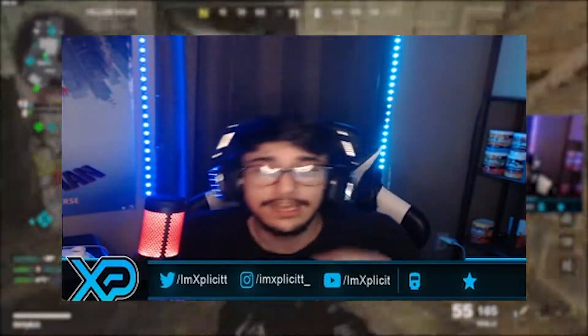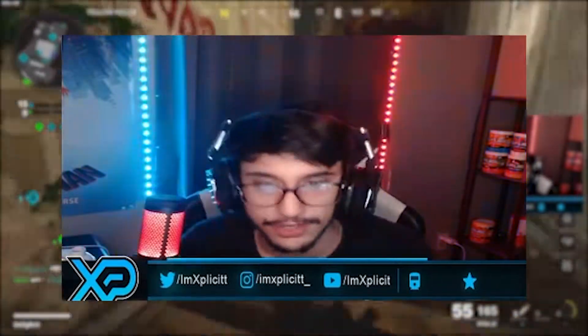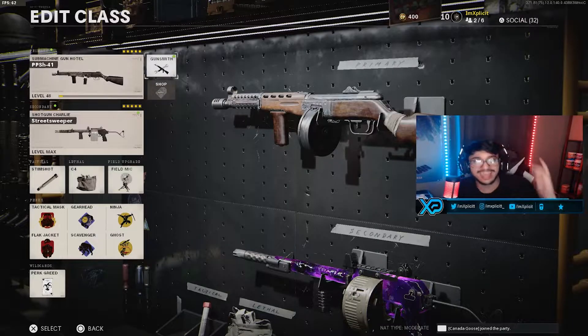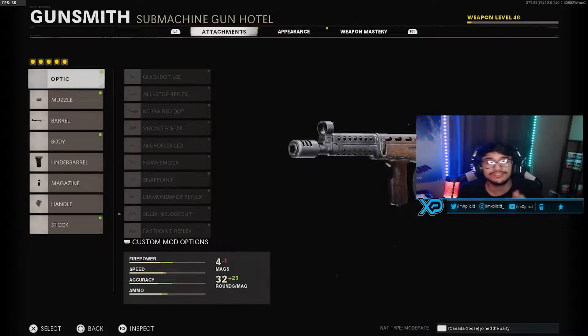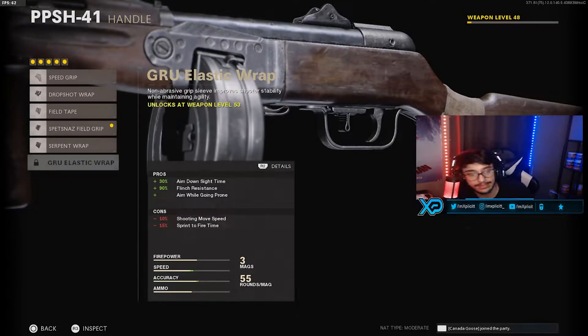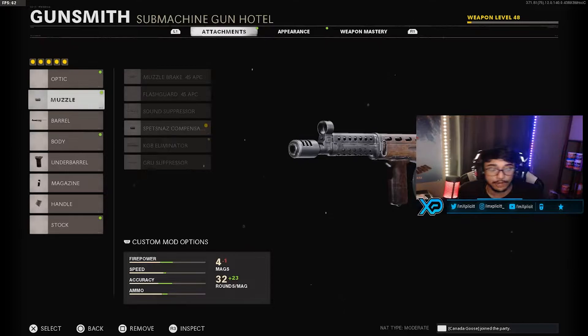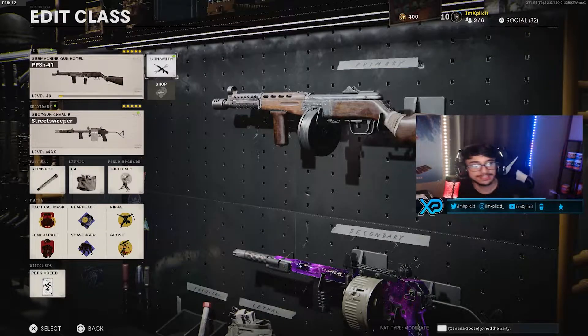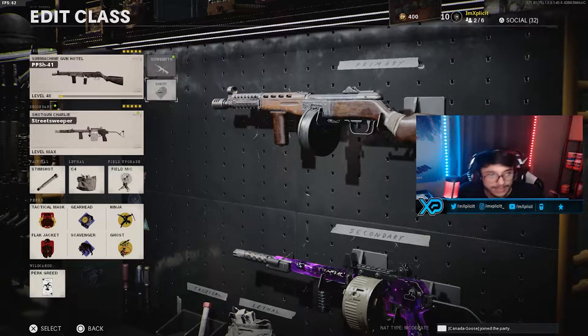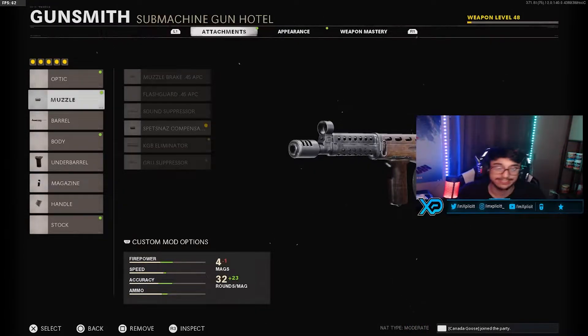It's nothing too crazy, but of course day one of a new update we were playing sweats. I believe I got like 60 plus kills. Pretty decent — as you guys can see, level 48. I was gonna continue to just level it up, but obviously the GRU Elastic Wrap is gonna be meta in basically every single SMG, always will be, always has been. So I don't need to level it up five more times to tell you guys that.